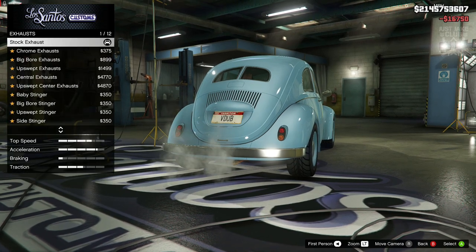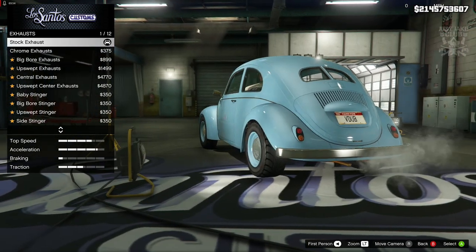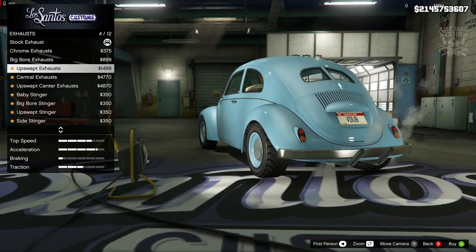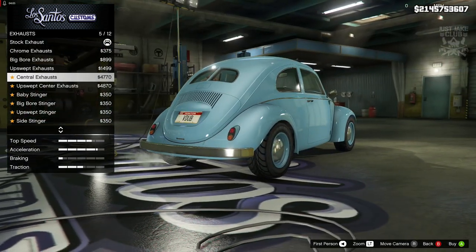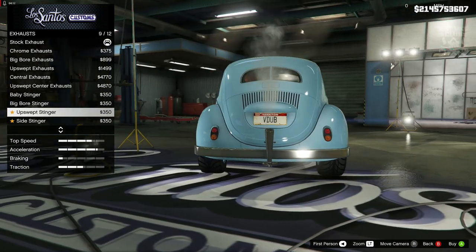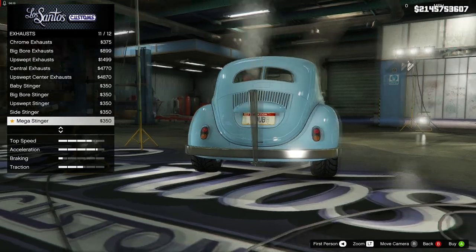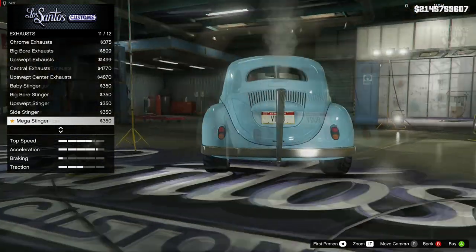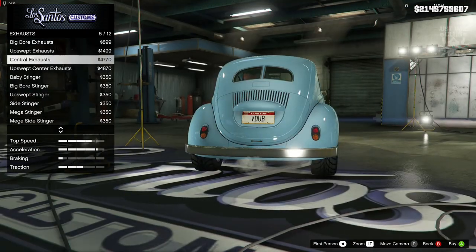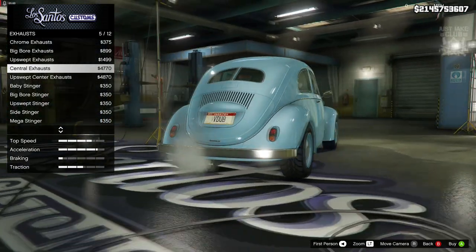We're going to get the level 4 engine upgrade. For the exhaust there are loads of options — the little rusty ones at the bottom, chrome versions, slightly bigger ones, the unswept exhausts which look really cool for a beach buggy build, sweeping up and coming out onto the outside of the bumper. There's also the side stringer — the mega stringer looks insane — and the mega side stinger which pulls off to the side. My favorite was the central exhausts; they're brought a bit closer together and meatier than the originals.